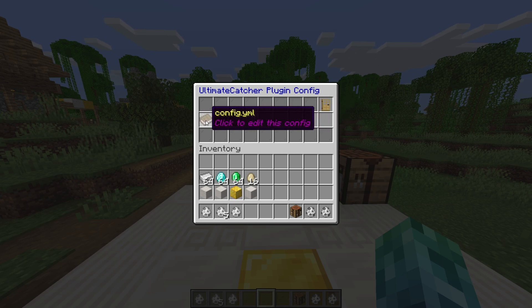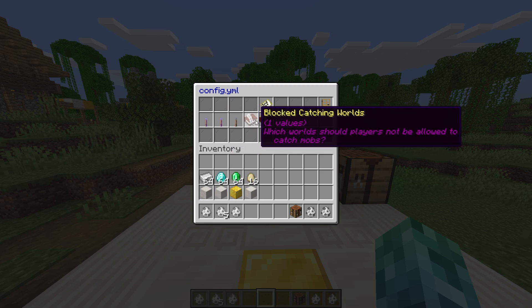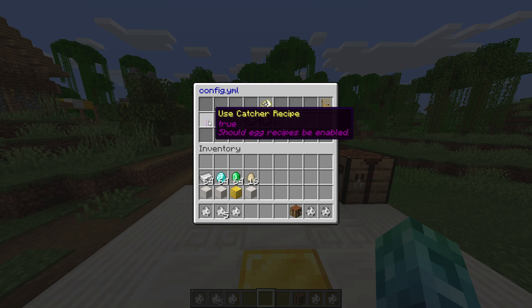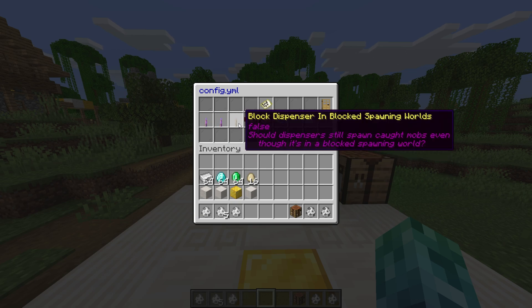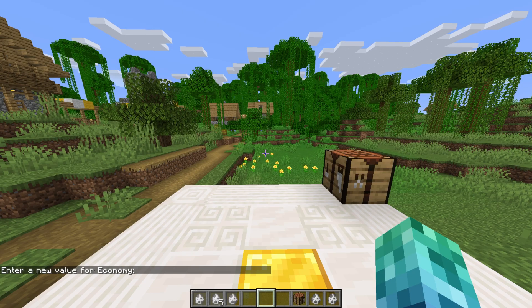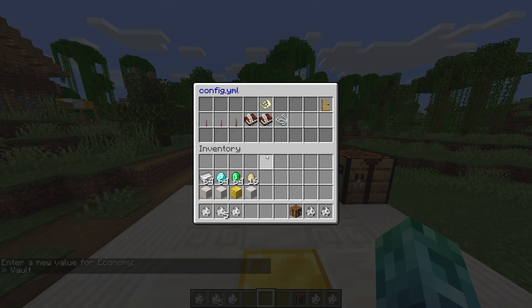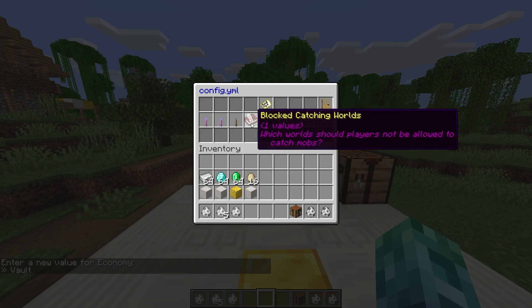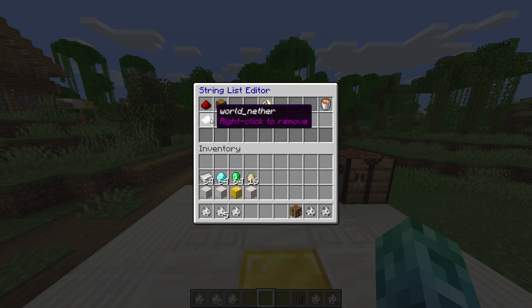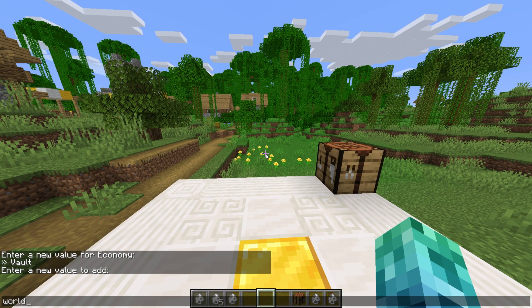Simply run slash UC settings and you'll have a complete settings window where you can customize just about everything from the plugin. Each book is a file from the config folder. Opening a book, we can choose a section and are presented with a bunch of settings. Each setting can be read by hovering over an item and changed if clicked on. True or false settings toggle when interacted with, indicated by a lever. Text or string settings are indicated by a string — once clicked on, it'll ask you to type a value in chat. List settings are indicated by a book and quill, and clicking on it will allow you to edit each item inside.